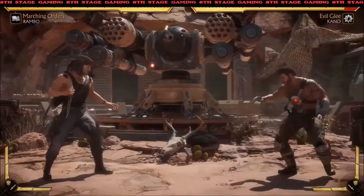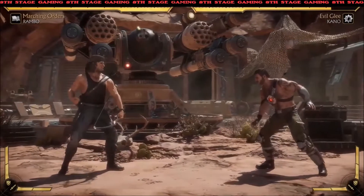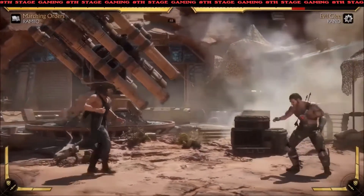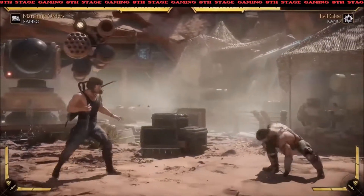First up he uses his bow. It's a really fast high projectile, and the cool thing is it's almost like a stance — he can fire multiple, up to three. He can let it go, hang on it, wait a second, then shoot one. It costs stamina, either defensive or offensive.